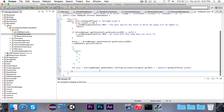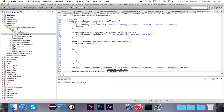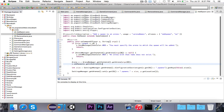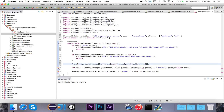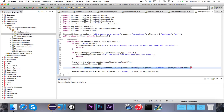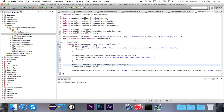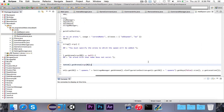So we're going to say settingsManager dot getArenas dot set — the path is going to be a dot getID dot spawns dot size — to p dot getLocation. And that should automatically put all of the information in. If it doesn't, we'll fix it later. Let's just clean this up a little bit. Okay, so now we've written the add spawn command. It first makes sure we know which arena, then makes sure the arena exists, then grabs the arena, adds a spawn to the list of all the spawns, and then saves it into the configuration file.